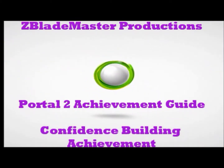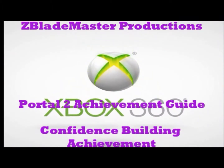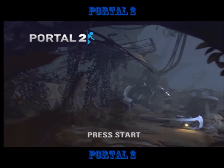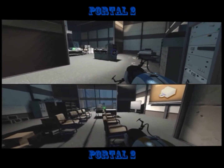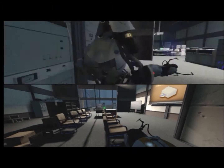Hello YouTube, this is E-Lay Master Productions here with another Portal 2 Achievement Guide video. Today we will be looking at how to get the Confidence Building Achievement. This achievement is obtained by completing the Mass and Velocity Chamber — the whole chamber — on co-op.